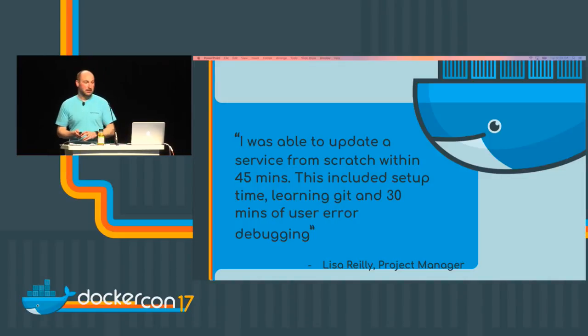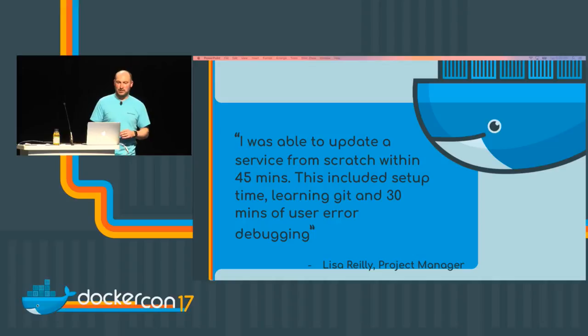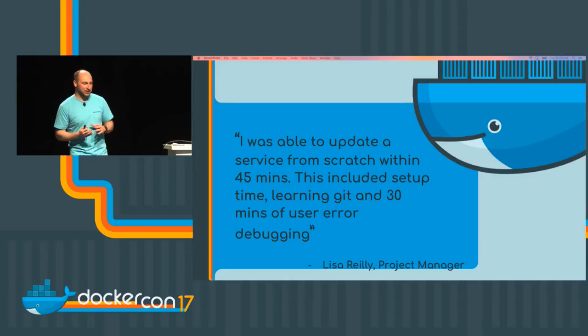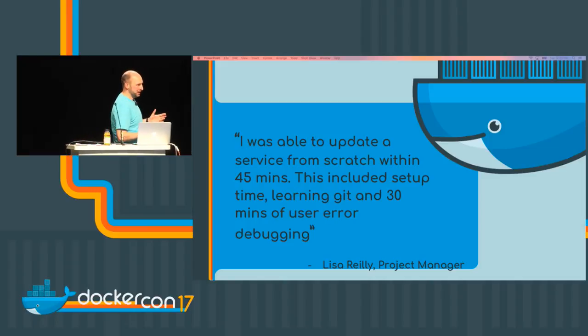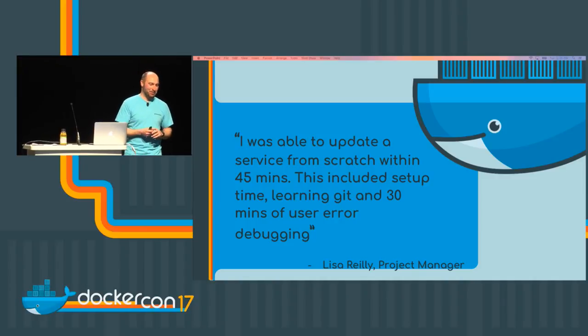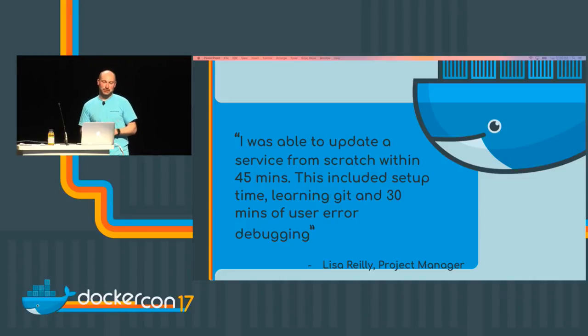I just have two quotes left. Lisa is one of the project managers who worked on Skypilot. She didn't have any dev experience at all — she'd never used Git before. So she was the perfect candidate to test out the pipeline. We gave Lisa a fresh system with Git installed and just watched her for an hour to see how she handled it. She did okay — it took her about 45 minutes to roll out a config change, which is pretty good considering she had no technical knowledge. At the end she said she was quite impressed that whenever she committed her change, she could see the change going all the way through the pipeline into production. She didn't feel at any point that she was left hanging not knowing what was going on. That visibility was really important.